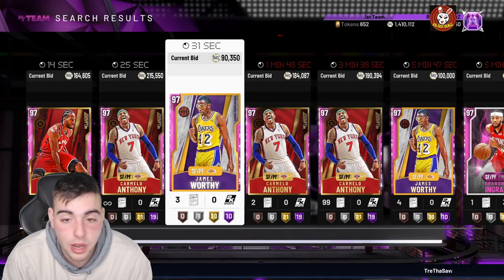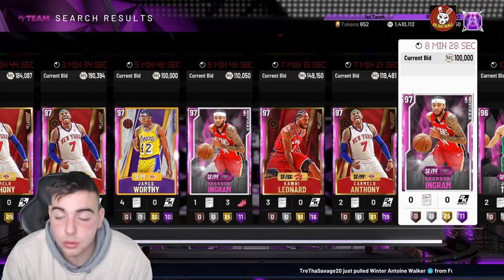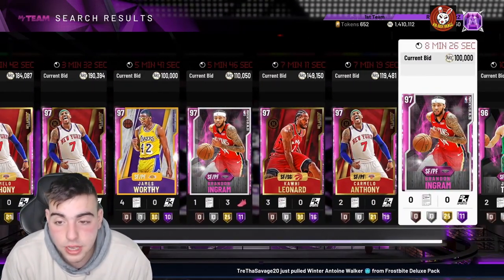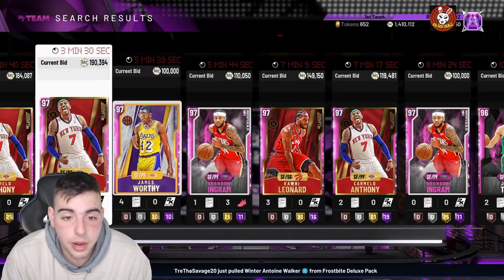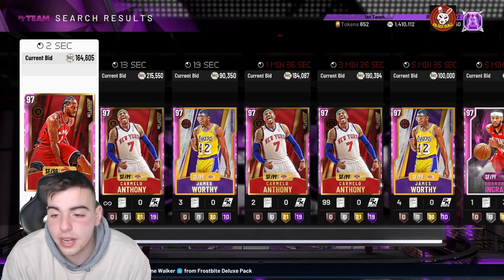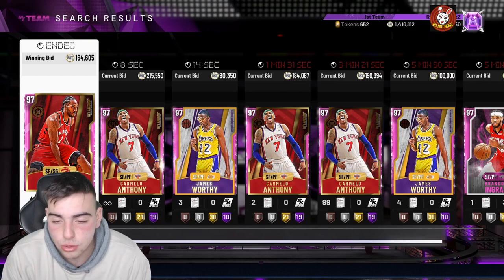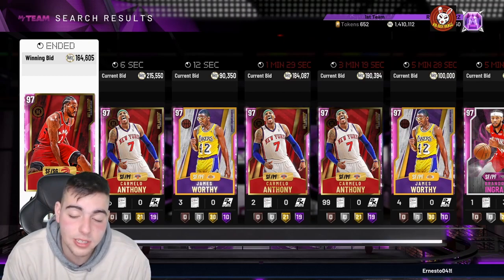I don't know if they're gonna drop content. I got Mello for 140 and he's at 220 now. I'm not sure whether to do the Galaxy Opal Ray Allen — might not be worth it at this point. You get Ray Allen, T-Mac, Rose, whatever. But Tim Duncan I can't use, and Rose is gonna get bodied by Magic, who I'm planning to get soon.